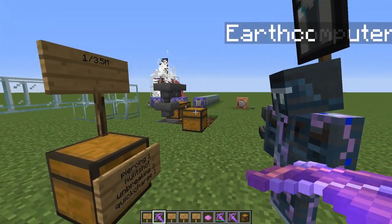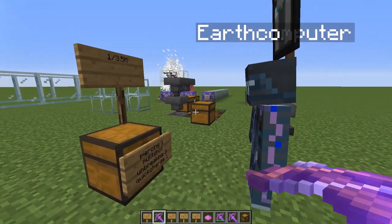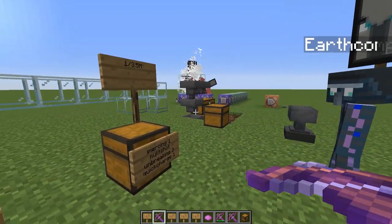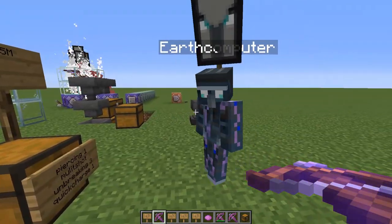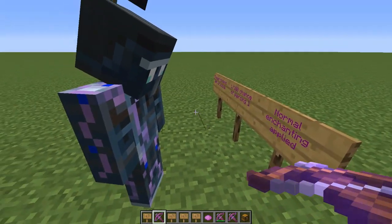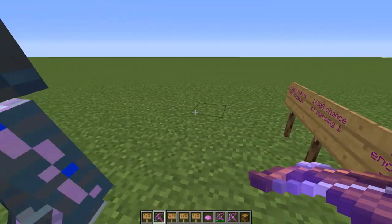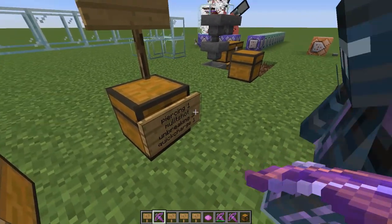For each pillager you kill with Looting 3, there's an 11.5% chance of it dropping its crossbow. Given that it drops its crossbow, there's a 1 in 300 chance of it having piercing one. On top of that, there's a 1 in 4 chance of normal enchanting even happening. And even if that succeeds, there's not a 100% chance of getting multishot or the other piercing.